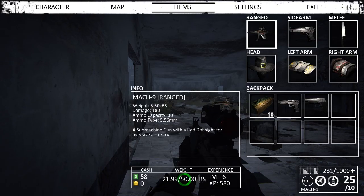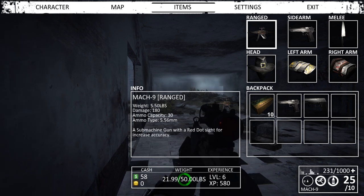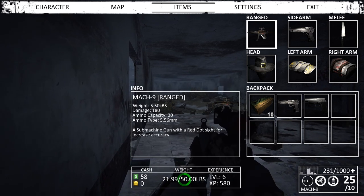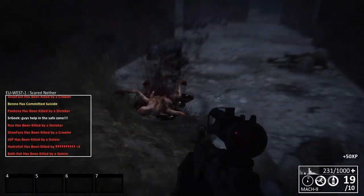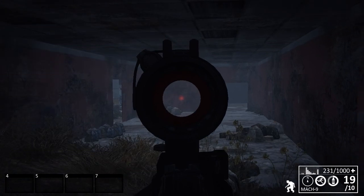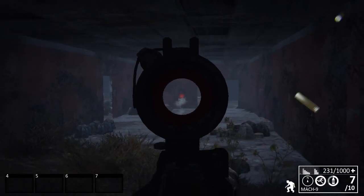Now we take a look at the Make 9. You might think this is an MP5 spray-and-pray weapon, but actually it has a scope and will shoot in bursts — three shots every time you click your mouse. It's very accurate at close distance and at medium range for this type of weapon, it's really fine. The damage is not the best, but it's a great weapon for medium range encounters.